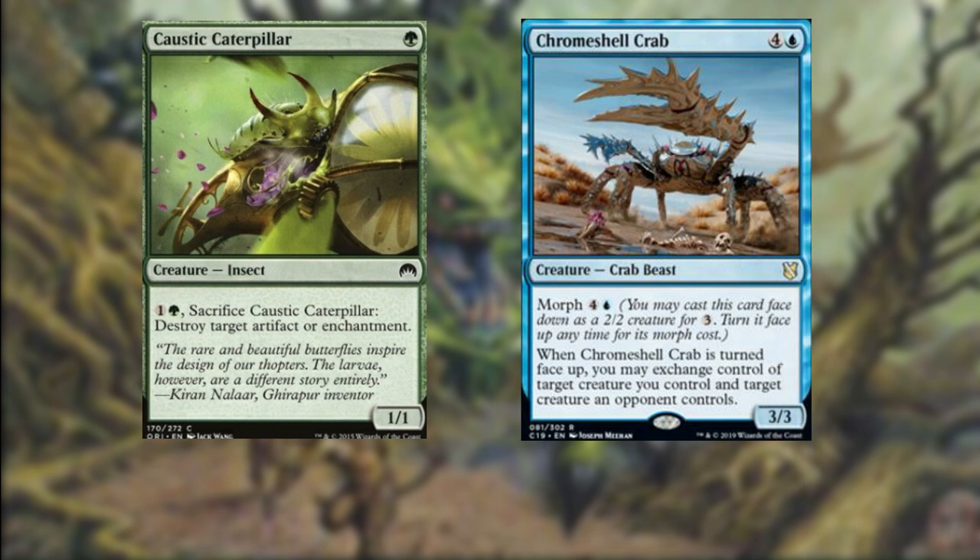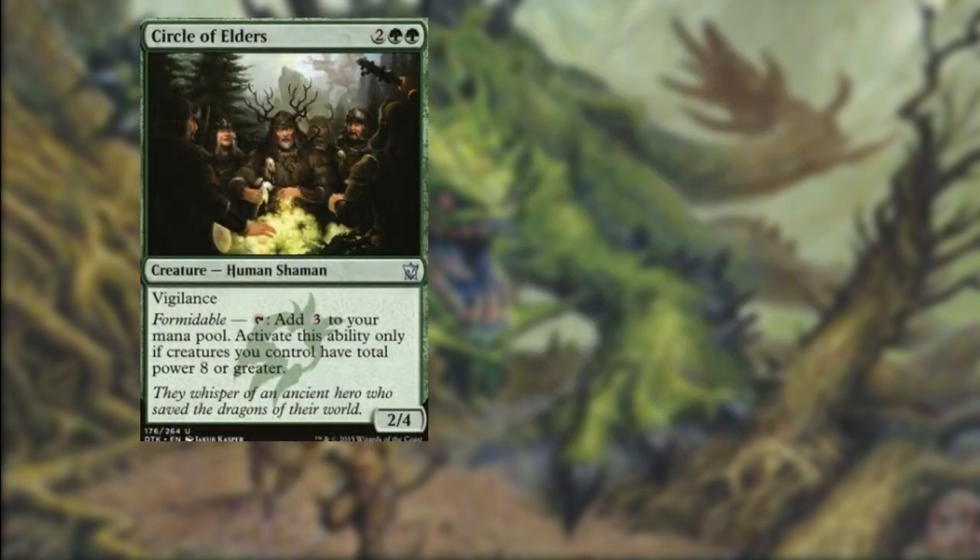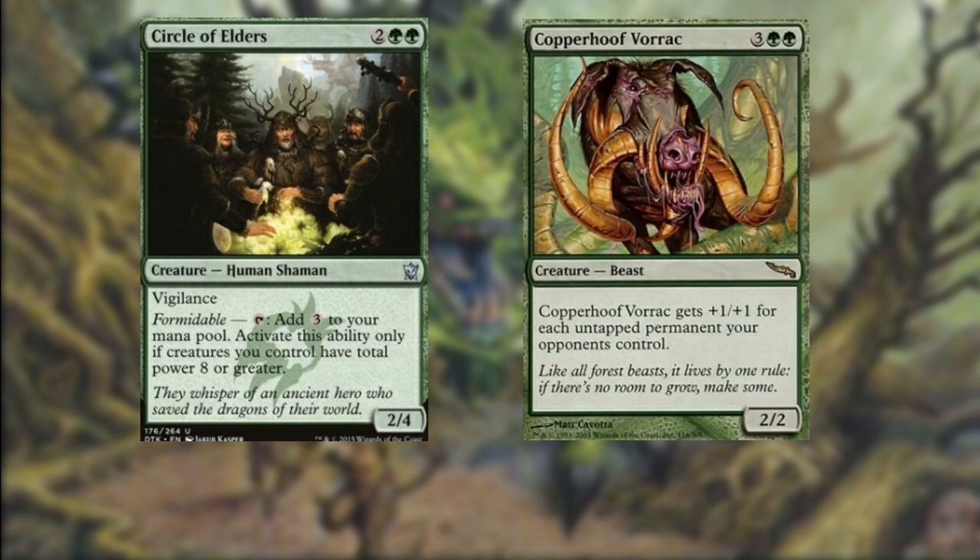Chrome Shell Crab — a 3/3 crab beast. We can play it face down as a morph, a 2/2 for three mana of any color, and whenever it is turned face up, exchange control of target creature you control and target creature an opponent controls. If an opponent has a considerably more powerful creature or there's an ability we want to take away, we can use this to our advantage. Circle of Elders — for four mana, a 2/4 human shaman with vigilance. If we have creatures whose total power is eight or greater, we can tap it to add three colorless mana, helping us cast even larger creatures. Copper Hoof Vorak — for five, a 2/2 beast. It gets +1/+1 for each untapped permanent your opponents control, so a blue player holding up counterspell mana will pump it up.